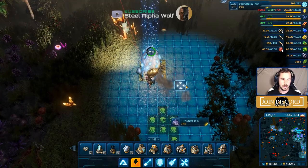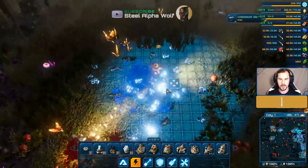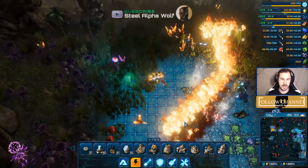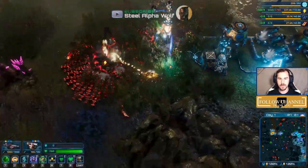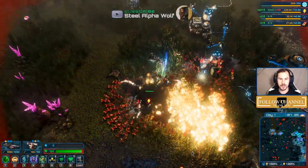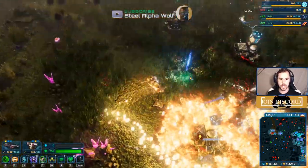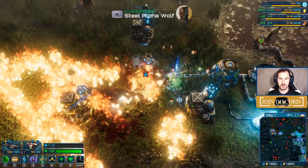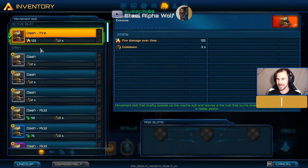Let's call in the enemies to demonstrate the dash. They're heading toward the cultivators — it's a wall of doom. The dash leaves a trail of fire damage that enemies run right through, making it extremely effective for crowd control.